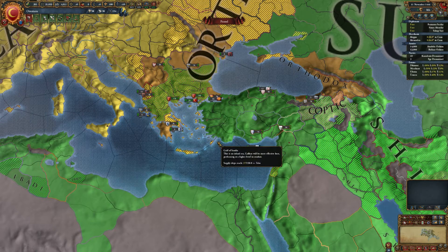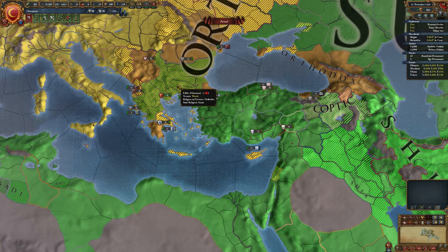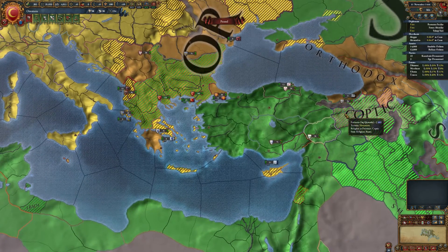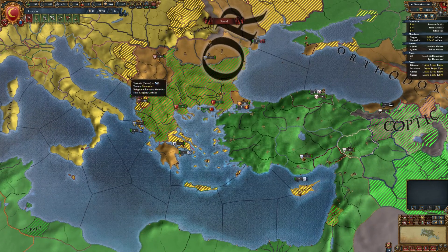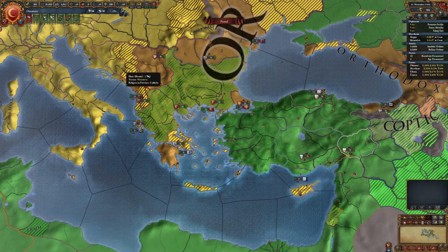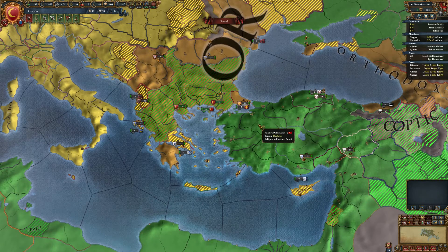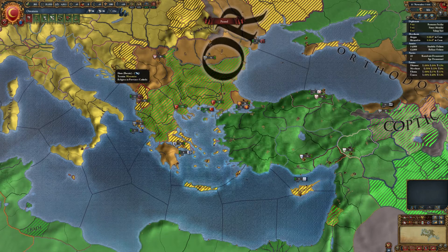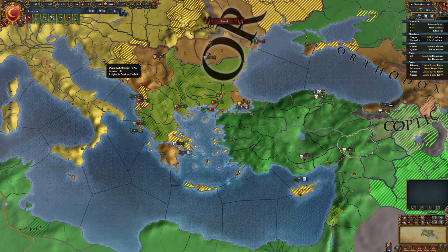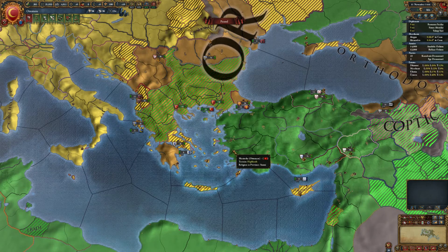As the Ottomans there are three possibilities. You can use Orthodox provinces, Coptic provinces, or you can conquer land from Bosnia and then raise rebels there. This time I want to be Catholic, so my first goal will be to conquer two Bosnian provinces, Hum and Donjikrachi, and raise rebels there. Let's see how it goes.